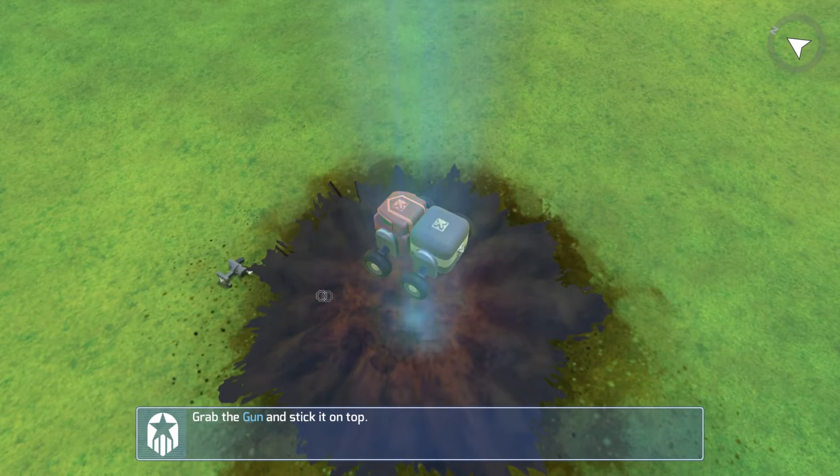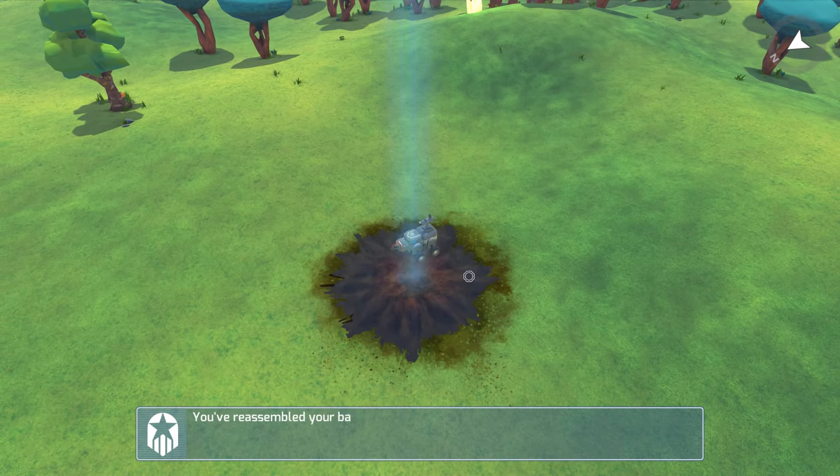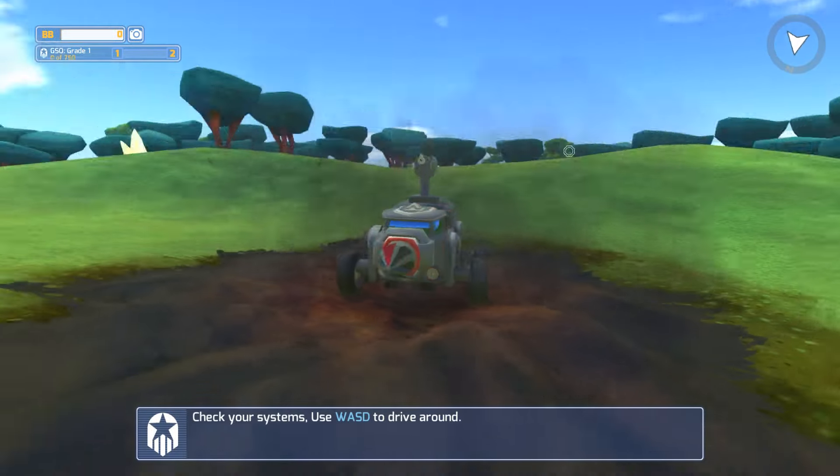We've got ourselves a drill, so let's pop that little drill on. This game is really unique — you have these little blocks, let's just engage the beam. These blocks are all adaptable so you can create your own little creation and do crazy things.